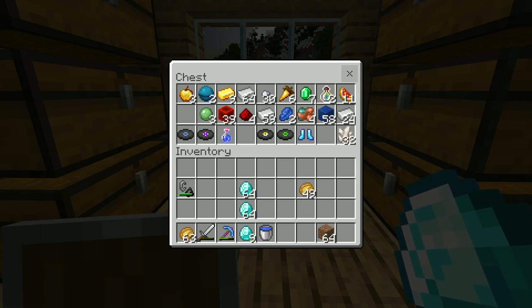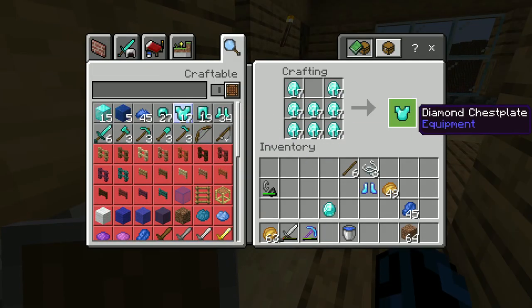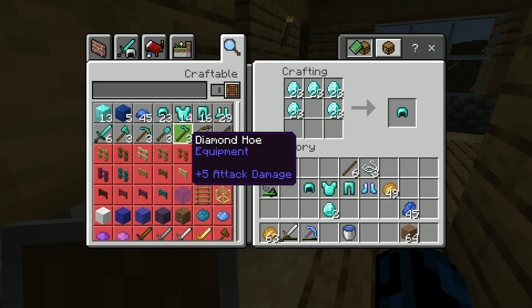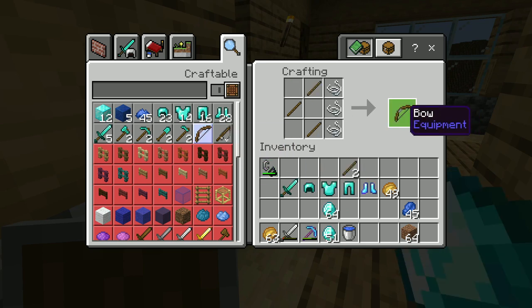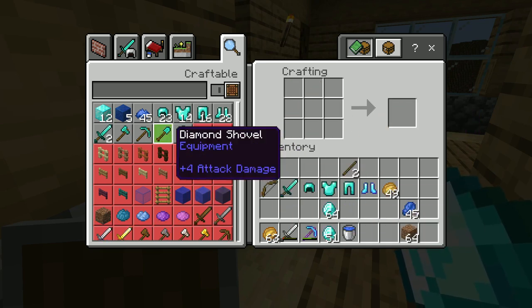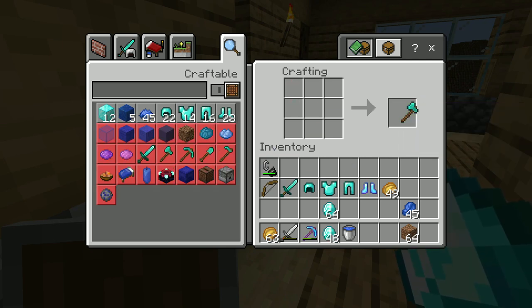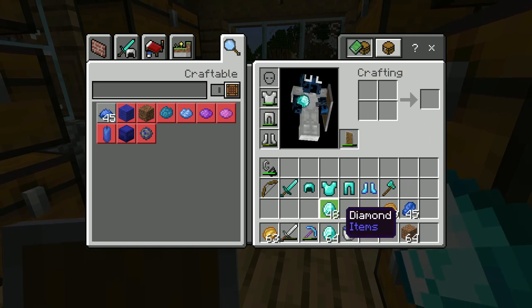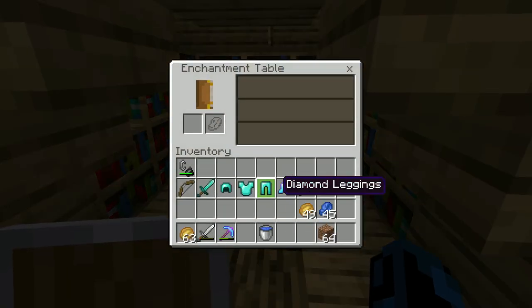We have two stacks and nine diamonds, which means now we can take these diamond boots and craft the remaining parts of the armor we need — chest plate, pants, helmet, and we'll take a diamond sword and craft a bow as well. Those are pretty much the most necessary things we need. We have the diamond, so I guess we can take an axe as well. And we're left with still over a stack and a half of diamonds.